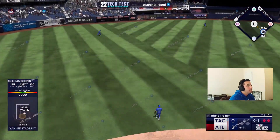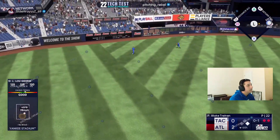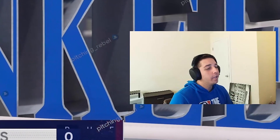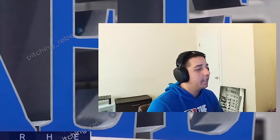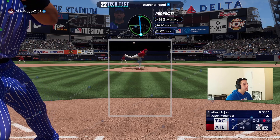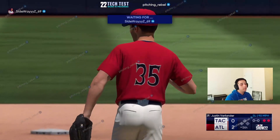He threw a fastball in the middle and I missed it. Jimbo Foxx just carrying the squad again — fastball up and away, let's go! One up, one down. Slider, strike three — two up, two down, let's go.